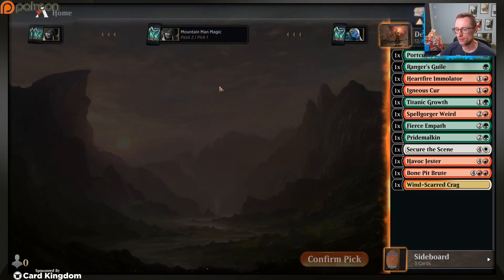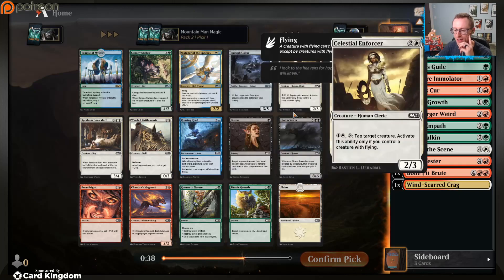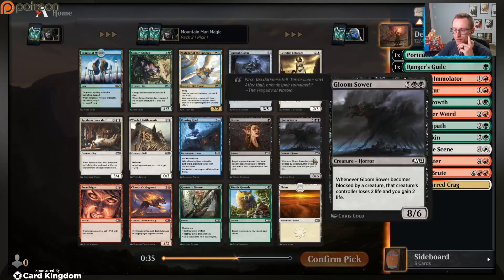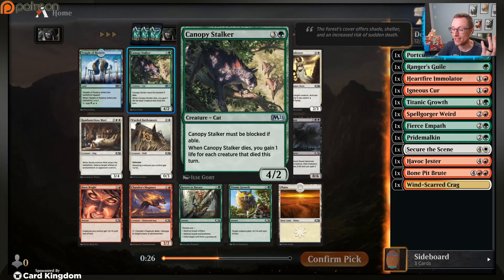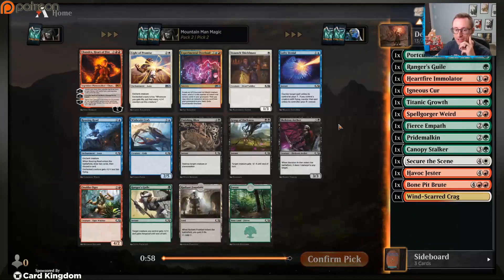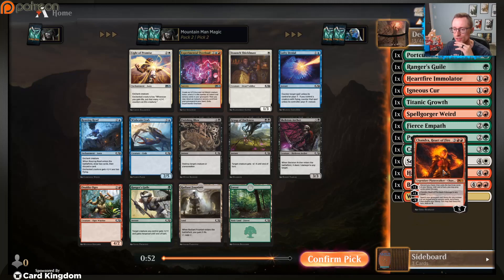Seeing the mountain at the end always makes you feel like you're doing something right. Two rare lands - come on! Our rare openings have been rather garbage so far in our two drafts - no impressive rare pulls. This pack: Canopy Stalker is not good. A second Watcher of the Spheres. Chandra's Magma. This is a horrible pack for us, there's really nothing too exciting here.